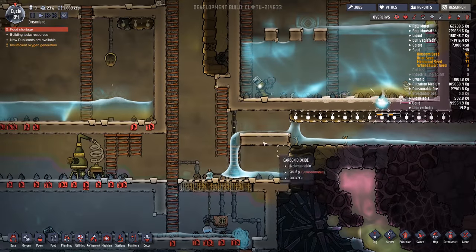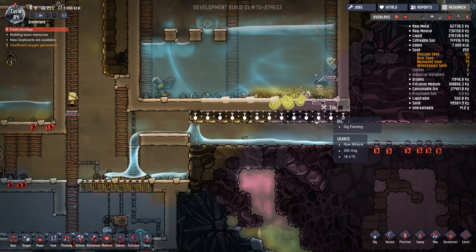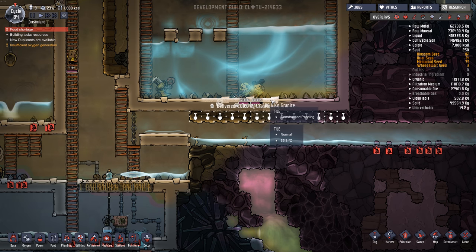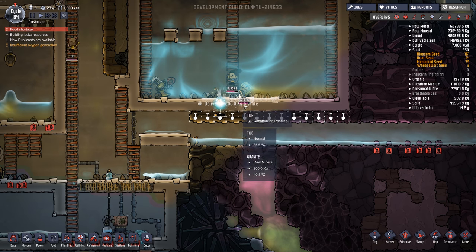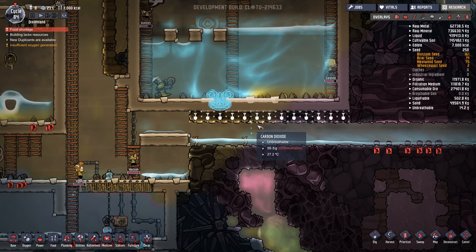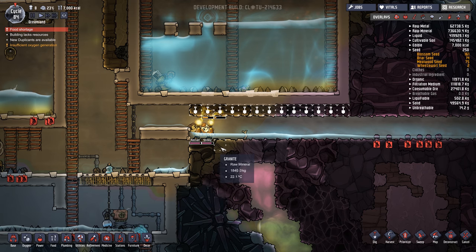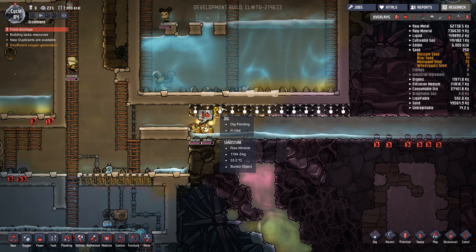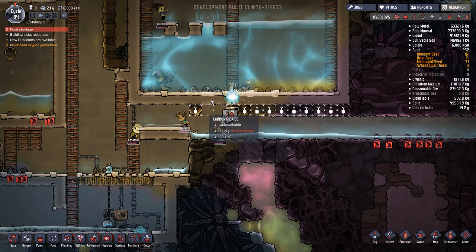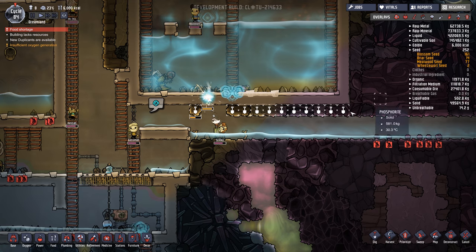We got a lot of water that just kind of gushed out, but it should be okay. Oh, they were able to get down there — that's good. It's hot in there though, kind of frying. I'm using granite instead of sandstone so it should be okay, but I'm going to do two layers just in case.